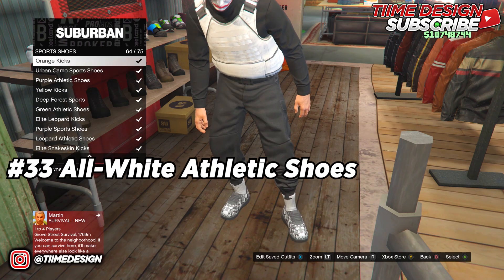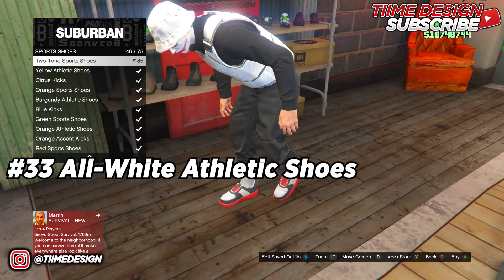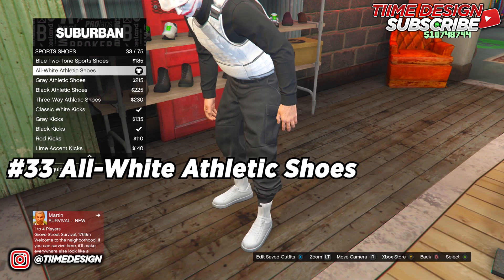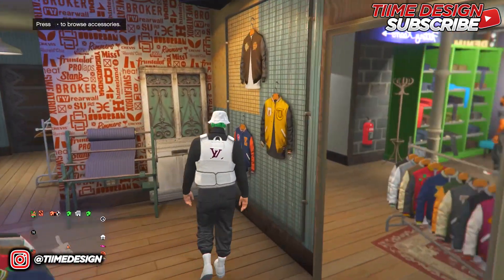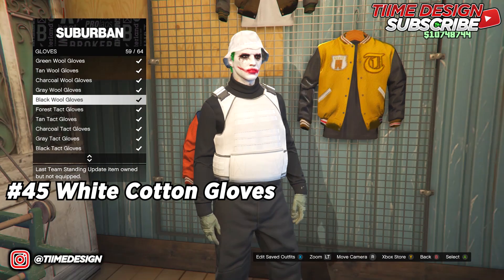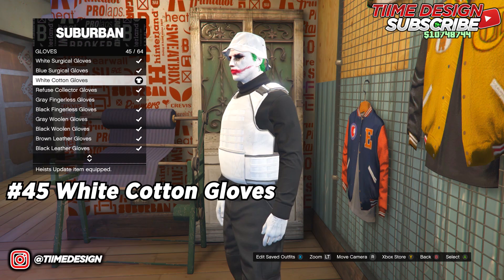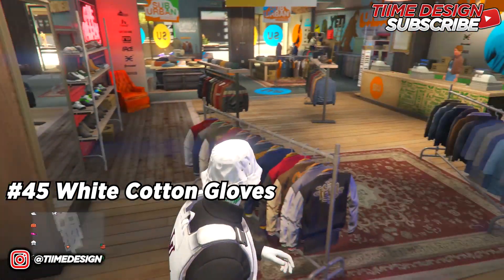Put on the all-white athletic shoes number 33. Then come over to Accessories and put on the white cotton gloves number 45. This is how the outfit should look. Once done, go over to the cashier and save the outfit.